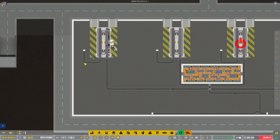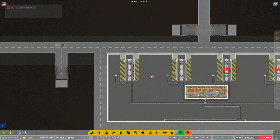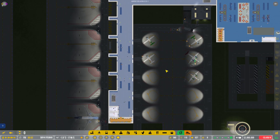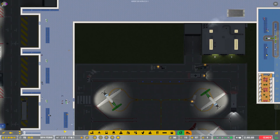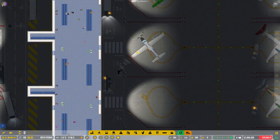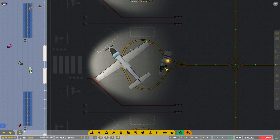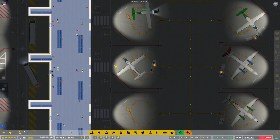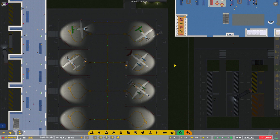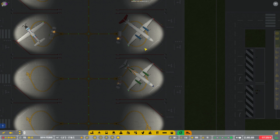I've got my ramp agents all in a staff room over here, close by so they can quickly change shifts. Let's follow this baggage car to see where it goes — it's heading to a stand. The ramp agents on the stand are loading back and forth. On the unloading side, some bags have not been unloaded because they're waiting for ramp agents. You want your ramp agents to be close by so you don't lose efficiency — we are losing efficiency here because baggage trucks are hanging out without ramp agents.